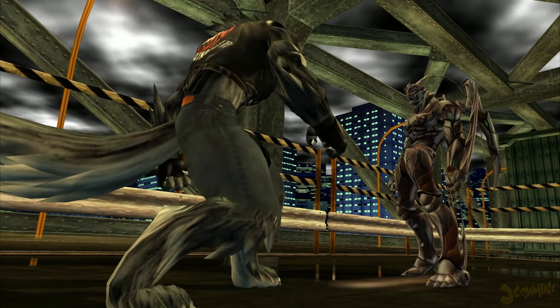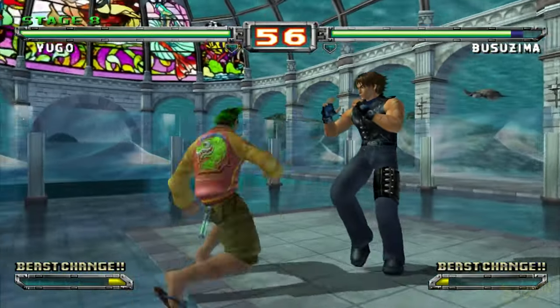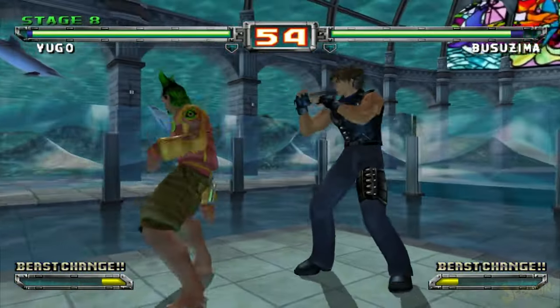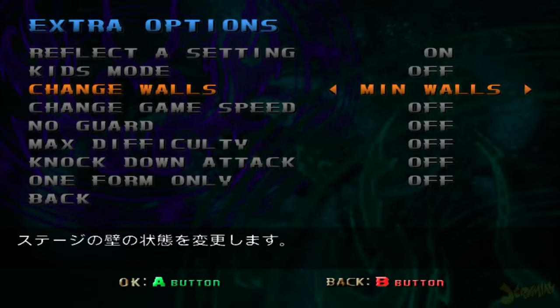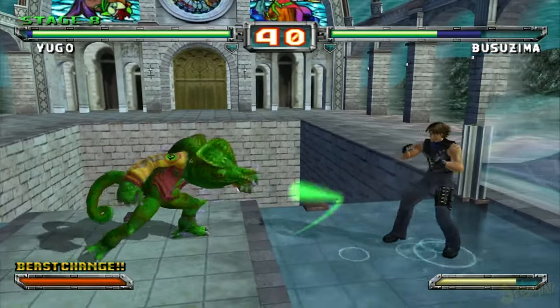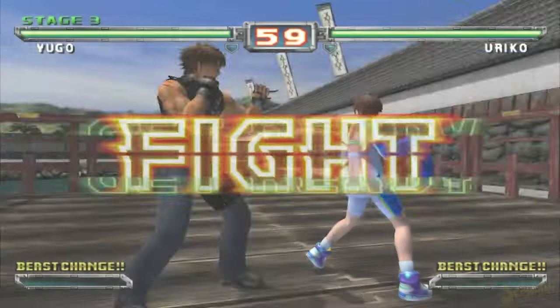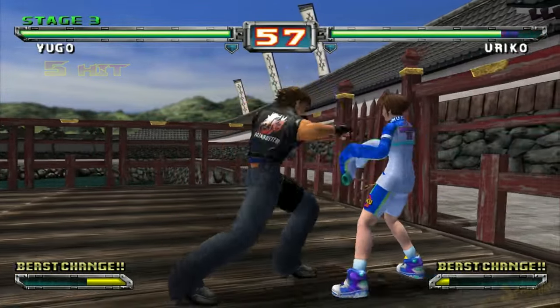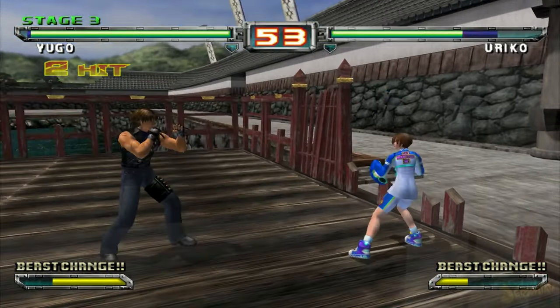Bloody Roar may play like a 2D fighter, but there is a 3D element for the series: sidestepping. Depending on your preference, sidestepping may be either pointless or vital for your play. Having the walls on minimum means that if you transform near a wall, if you're thrown by a command grab, kicked, or punched to the wall, it's going to break, leaving that part of the wall open for you or your opponent to get wrung out on. Neither of you want that, so to avoid it, you sidestep to a different part of the stage that doesn't have a broken wall.